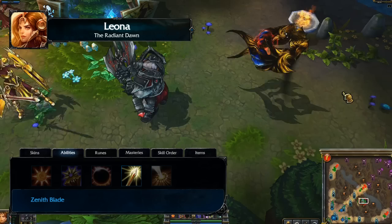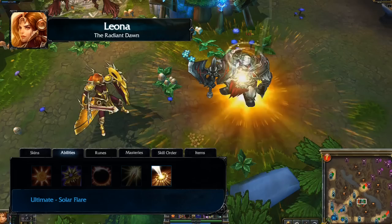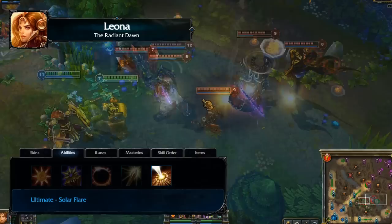Leona's ultimate is Solar Flare. Solar Flare targets an area, which explodes after a brief delay. Enemy units in the area take damage and are slowed, while enemies in the very center are also stunned.